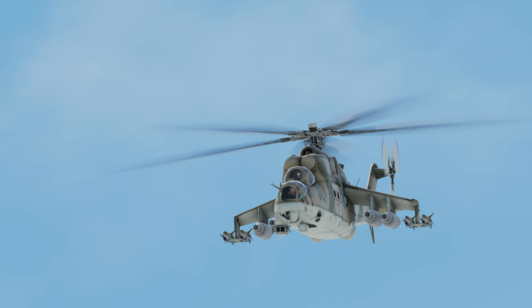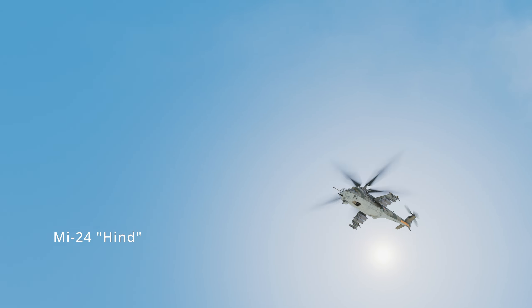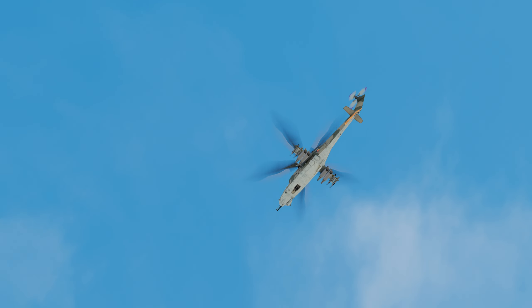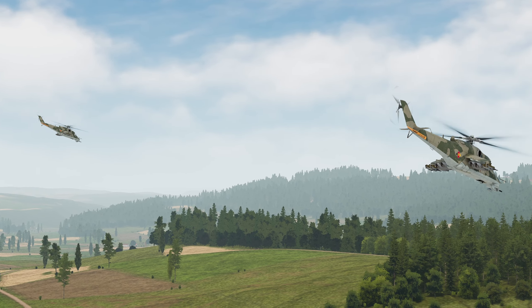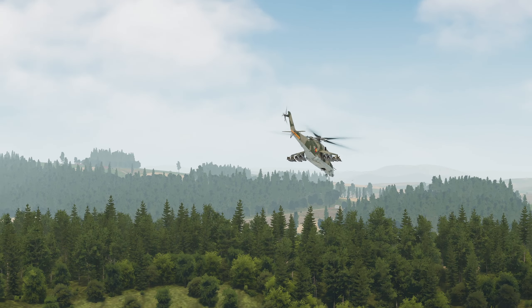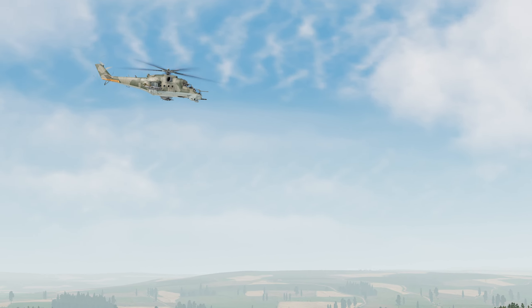For the East Germans, we are introduced to the Mi-24 Hind gunship with the NVA pilot models in it. It's an iconic helicopter for the Warsaw Pact. Not only can they provide close air support, but they can also transport troops. It's pretty awesome to finally see them in Gunner Heat PC, and they're also one of my favorite helicopters in terms of looks.